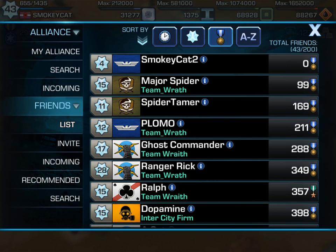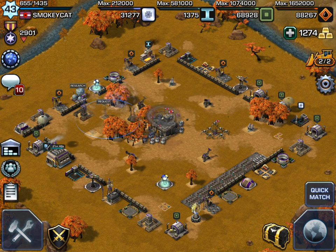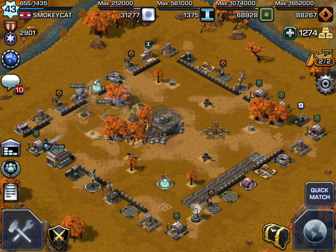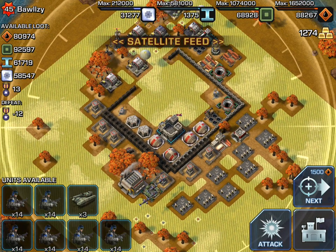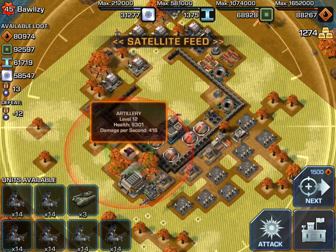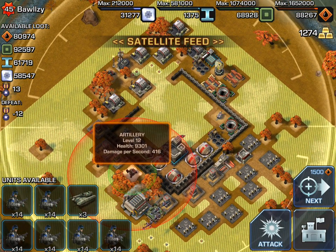Here we are at Smokey Cat. When I'm doing attacks, I sometimes can't remember what my unit levels are. So if I go to a quick match and try to attack — say a level 18 with artillery level 12 — I'm not sure if my A-10 or my Hellfire will be able to take care of that.